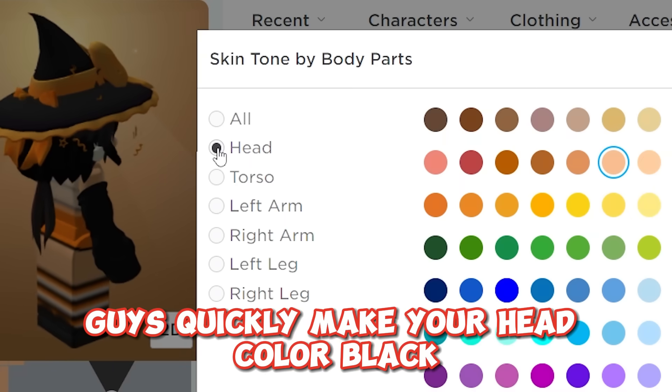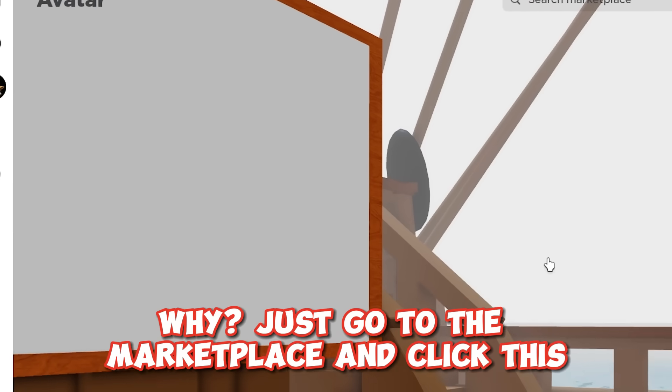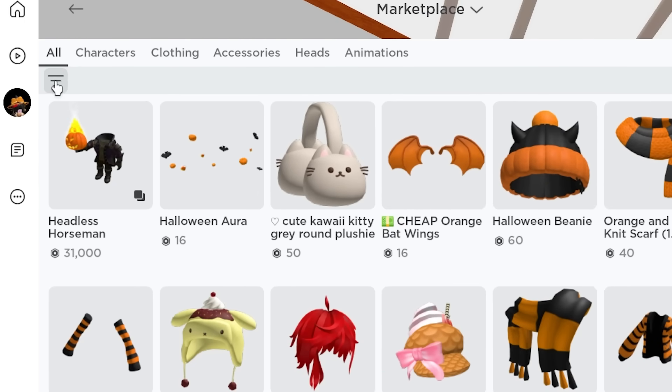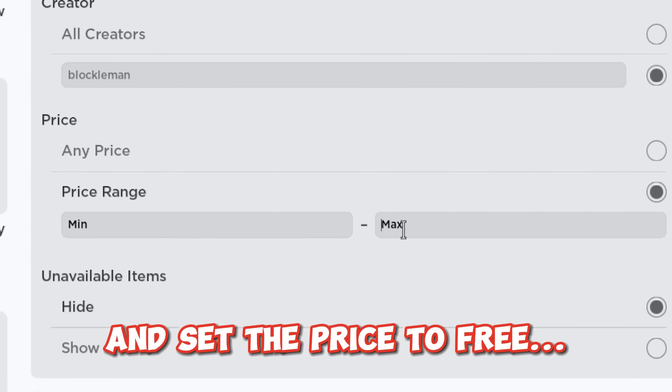Guys, quickly make your head color black. Just go to the marketplace and click this. Now search this guy's name and set the price to free. Yes, free.